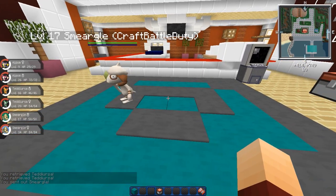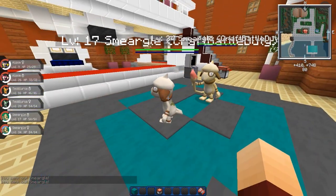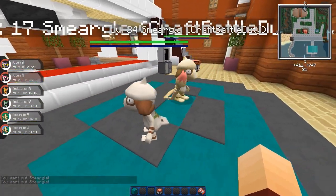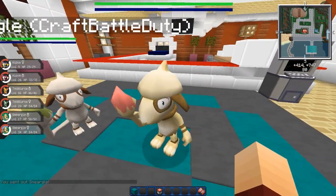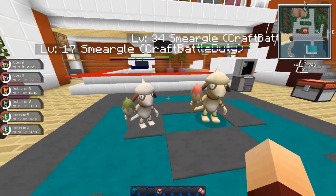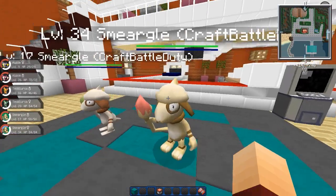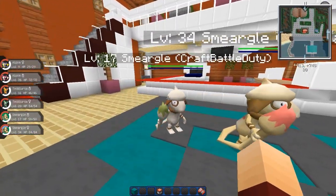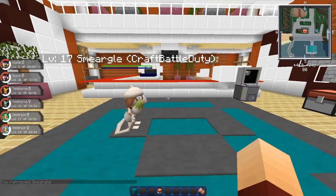Moving on, we have Smeargle, whose shiny only has a small difference — just a tinge in color, and the back and on his little paint stick is red. That means he'll be doing some different color paint, which is pretty cool actually. Smeargle looks like an awesome model — nice classic work here. And how does his tail work? All right, fair enough. That is Smeargle from the last update.